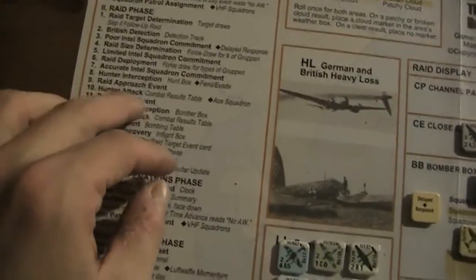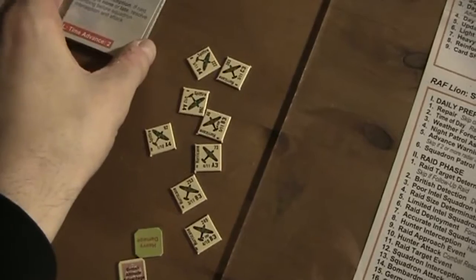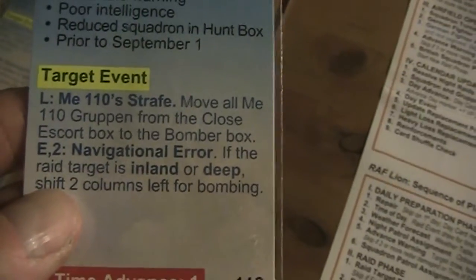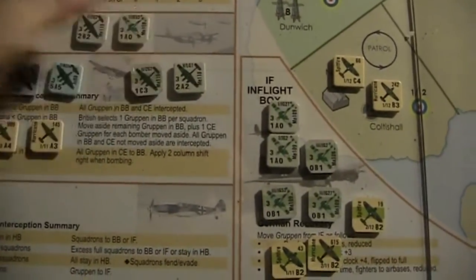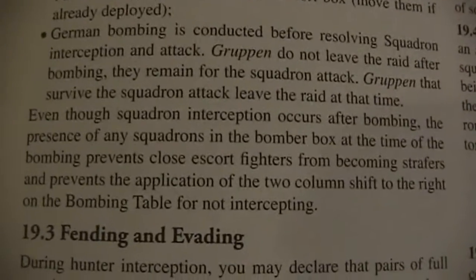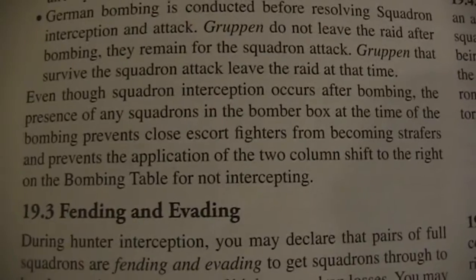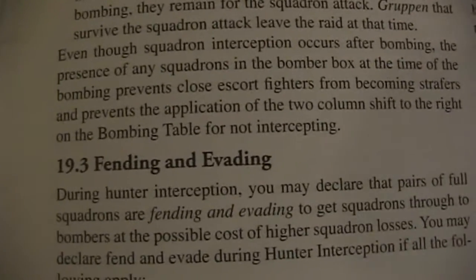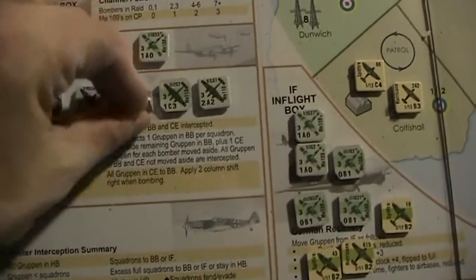Now we get the raid target event card: 'Messerschmitt 110 strafe - move all Me 110 Gruppen from the close escort box to the bomber box.' But here's another advantage of the delayed response: even though squadron interception occurs after bombing, the presence of any squadrons in the bomber box at the time of bombing prevents close escort fighters from becoming strafers, and prevents the two-column right shift on the bombing table. So they stay as no-strafers in the close escort box and now we do the bombing.